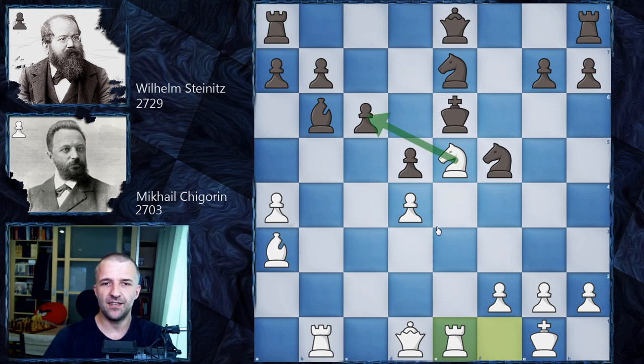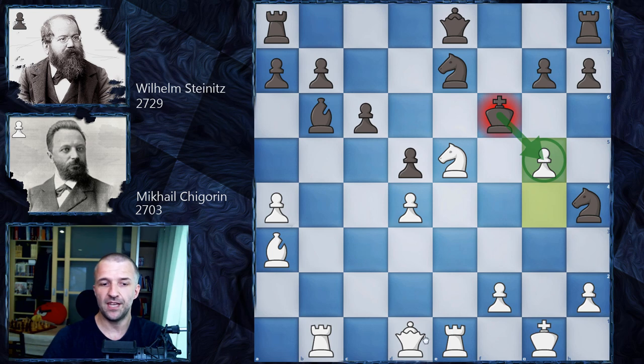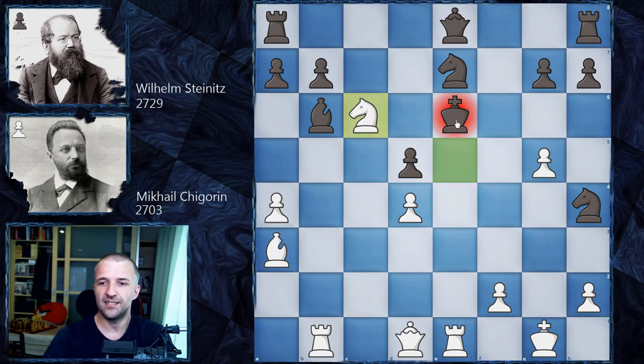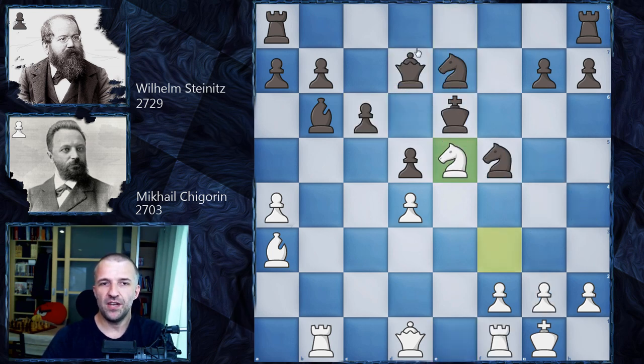Now of course Nc6 is a very serious threat — discovered check. So Kf6, let's say, and then g4, and if the knight is moved, then all of this is disaster — the knight is lost. If the knight moves, g5 is coming, and if the pawn is taken, then Qg4 and this position is just lost. The king is in the center and all four pieces work on checkmating it. Ke6 is not even better, because Nc6, and after Kd7, then Re7 of course winning the queen and the game. So Qe8 was possible but it's not that great — Lasker recommended it but the engine doesn't really agree.